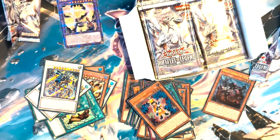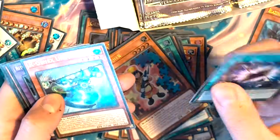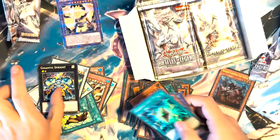This is where Bragg is jumping on TCG play for me — Sacrifice, Level Up, GenX Undine, Ulti Canahawk, Electrode, and a Gigantic Sprite.